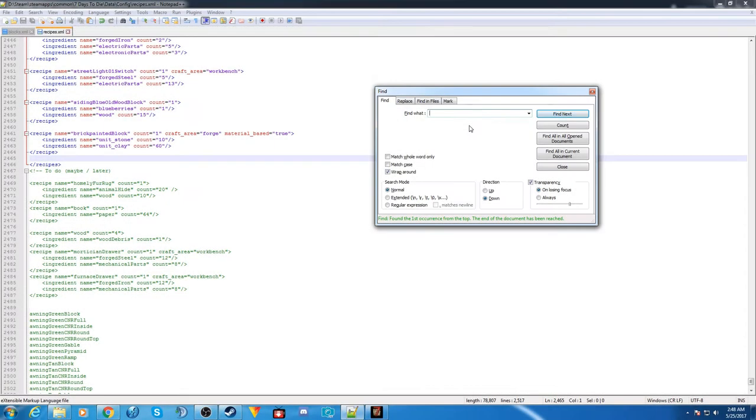We're back in the XMLs. We want to craft a recipe using iron bars and coal to create the black iron railings. Let's find the iron bar recipe using Ctrl+F to bring up the find window and type in 'iron bars.' Here's the recipe for iron bars — it requires the forge, the anvil, and is material-based, using units of clay and iron.